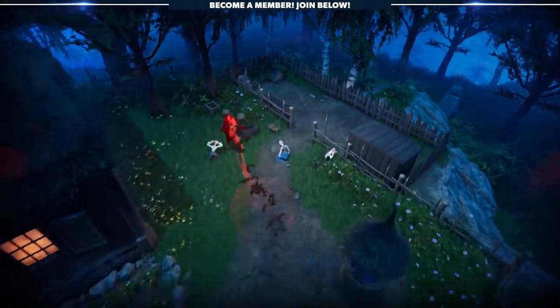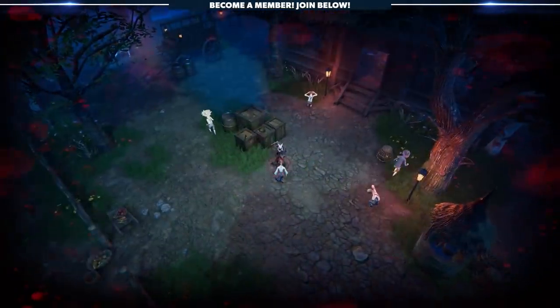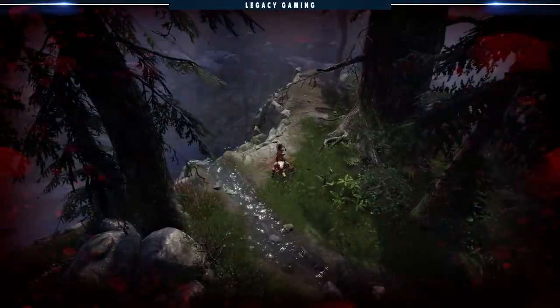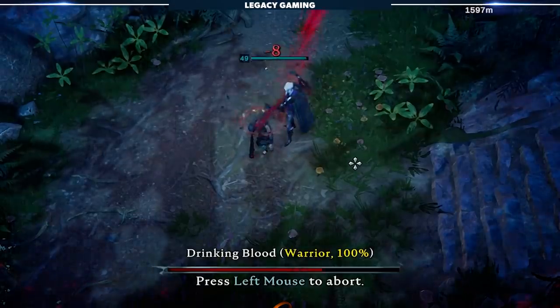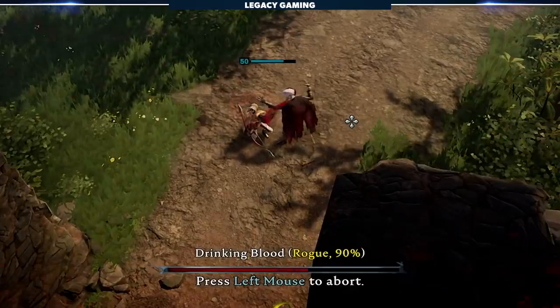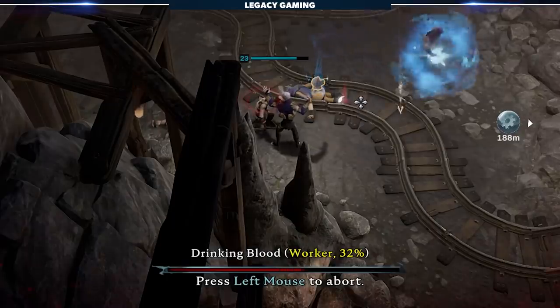Vampires don't need water to survive — they need blood. Blood imbues them with different powers depending on what type of unit a vampire feeds on. There are six types of blood in the game: Warrior, Brute, Rogue, Scholar, Worker, and Creature. Each blood type gives you distinctly different benefits. The key to getting the most out of blood is finding high-percentage targets to feed on — the higher the percentage, the more benefits of a particular blood type you unlock.